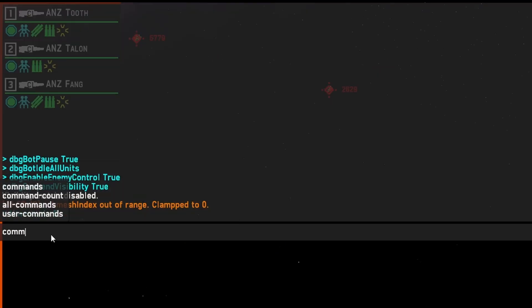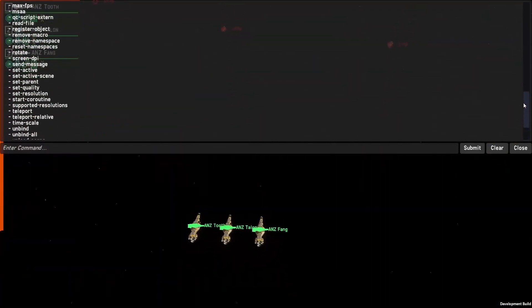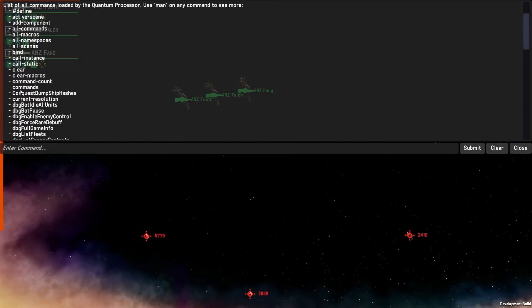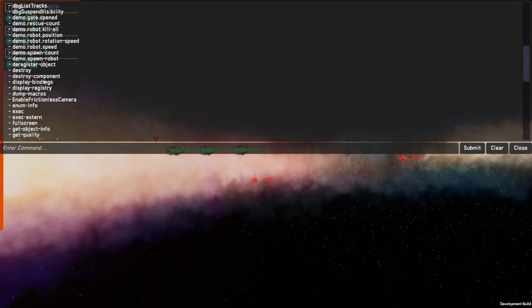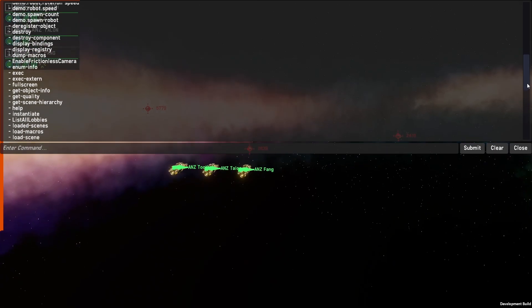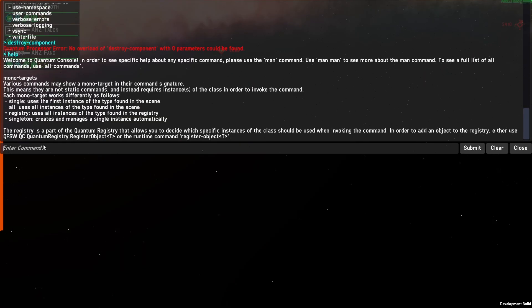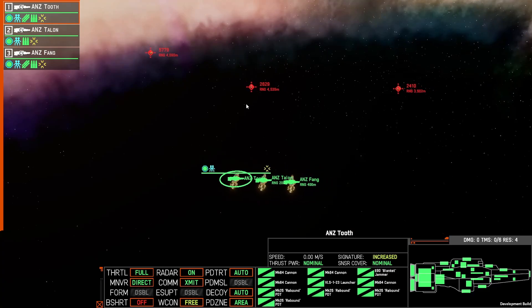There are a few additional commands you can use that I haven't fully explored. You can come into the console and type 'commands', which gives you a full list of commands available — noting that using the scroll wheel will change the view, so be aware of that. For example, you are able to destroy a component, enable frictionless cameras, get objects if you want to spawn something in, and teleport certain things. There's also a 'help' command which gives you some information. But I think the main things you want are the commands we've already discussed.